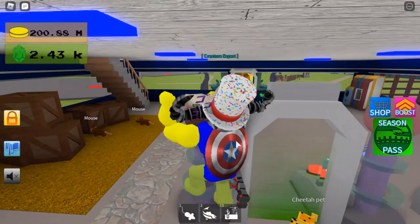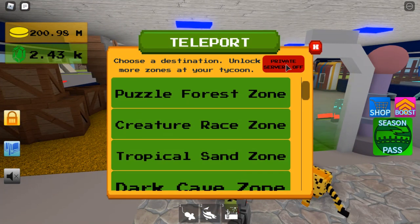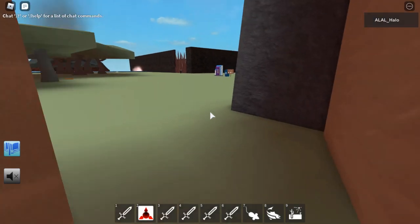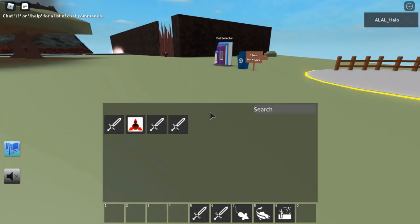I will now be going to Jurassic Frontier Zone to get the Siamese Cat. I'm now here. Let me just put these in my inventory. You're going to need to bring a Mouse and a Salmon with you.